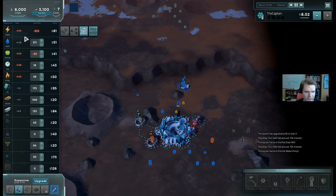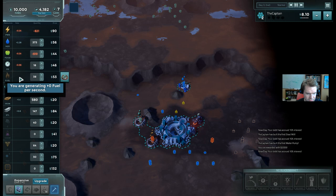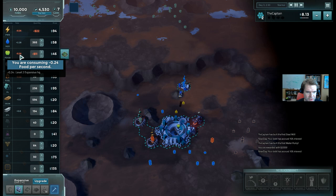One thing to definitely keep in mind - look at this left column, these are your resource rates. I'm producing 0.6 steel from my steel mill, 1.4 iron from my metal mine. Note I'm actually producing 2.4 from the metal mine, but one of it is going into the steel mill. I'm also producing aluminum. But uh-oh - I'm consuming fuel; my blimps are consuming fuel. My headquarters is consuming oxygen and food, and my buildings are all consuming power.